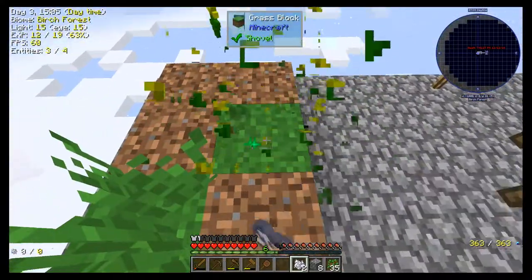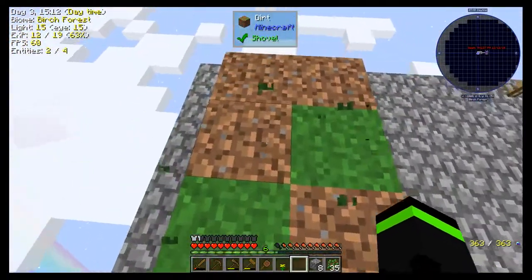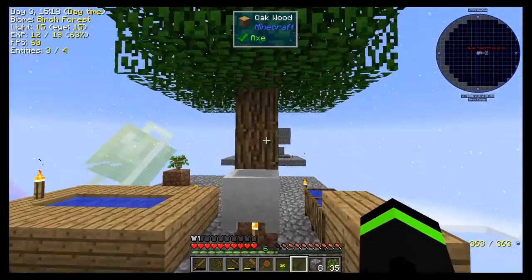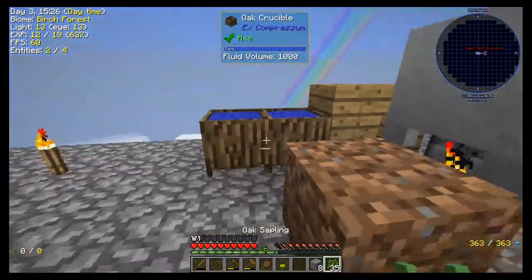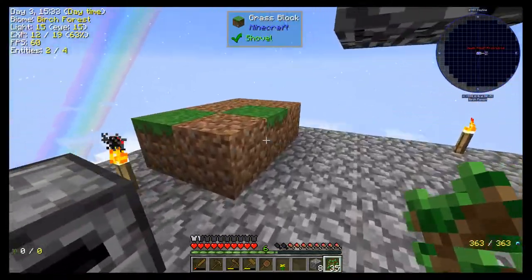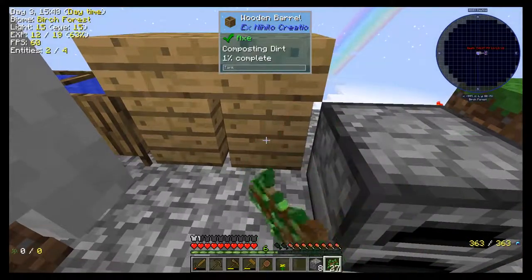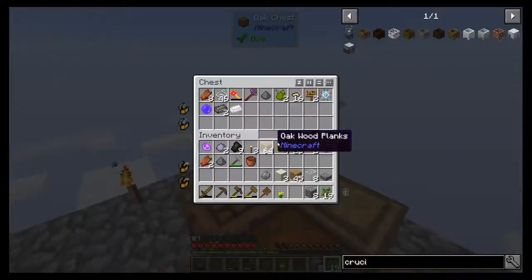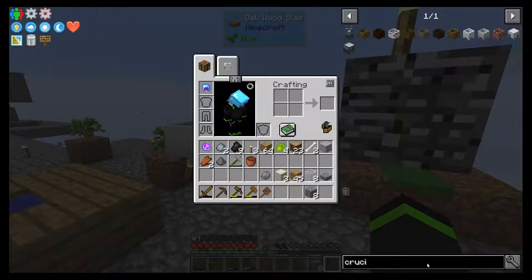Grass only comes up where you have — you only get the tall grass from having grass. So that's just kind of a thing you're going to have to deal with. It's pretty standard vanilla, and it's just a matter of waiting for stuff to spread. The more dirt you have, of course, the better things spread, because it needs dirt to spread. It also has to do with light levels and stuff — we might even be able to make a watering can to speed it up.